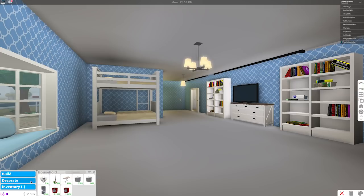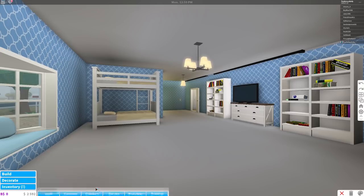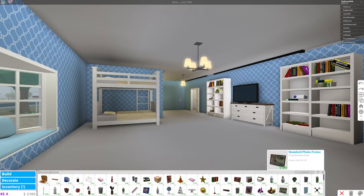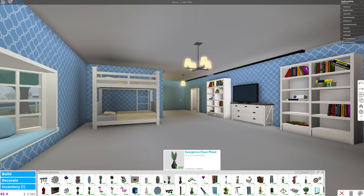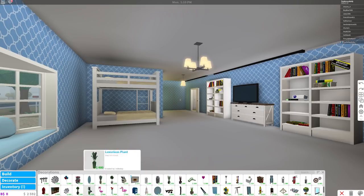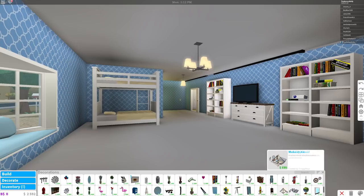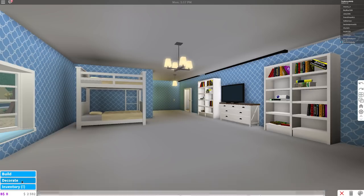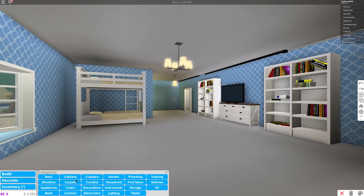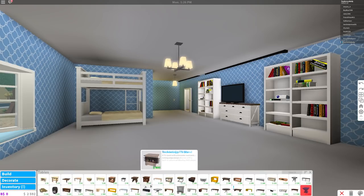She might need a desk, right? Whoa, look at all this stuff! Maybe she'd like to have a plant... nah. A flamingo? No, no flamingos. Oh look at that painting, that's cool! I've gotta find a desk. Okay, beds — no. Comfort — no. Counters... tables, here we go!